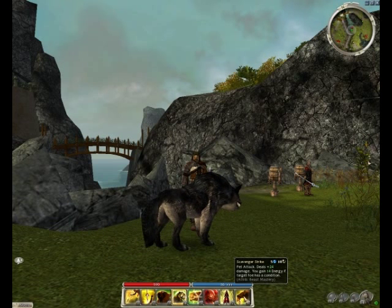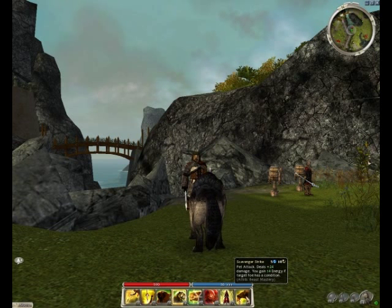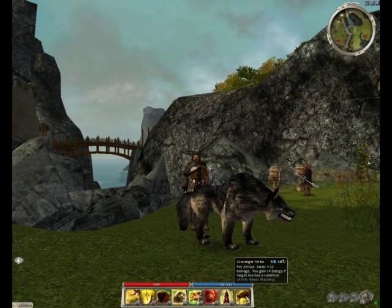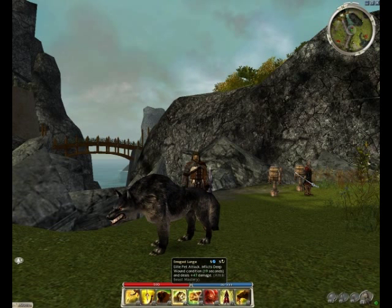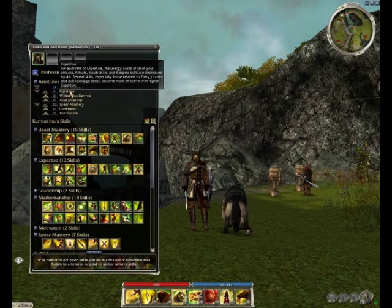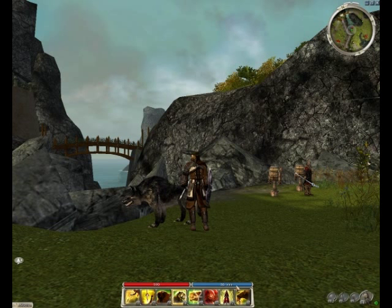Last but not least, Scavenger Strike. Because you're inflicting Deep Wound from Enrage Lunge, Scavenger Strike will do plus 24 damage and return 14 energy, since it meets the condition requirement from the Deep Wound. With Expertise lowering the cost of attack skills, you'll basically replenish your whole energy bar after running through the full chain, leaving you with a full bar to continue attacking other targets.